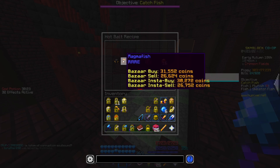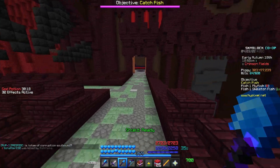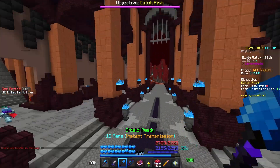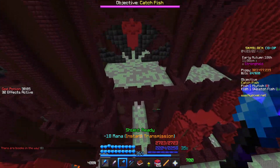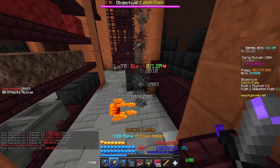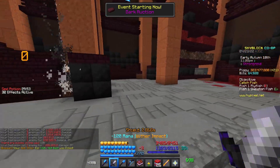So, Magma Fish you can buy from the Bazaar for ridiculously cheap — it's super easy. And then the Blaze Ashes, you can get from killing the Blazes in the Nether Fortress. You want to come to the entrance right here, and the Blazes are at the top of the Fortress in two locations. This location is the best one. You want to kill these ones that are just called Blazes — they will pretty commonly drop the Blaze Ashes.